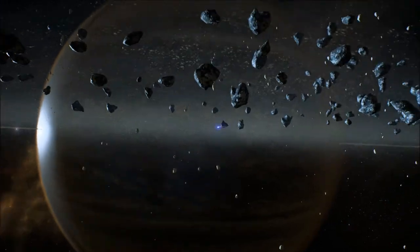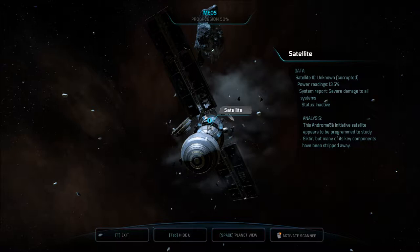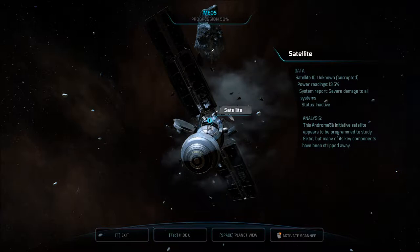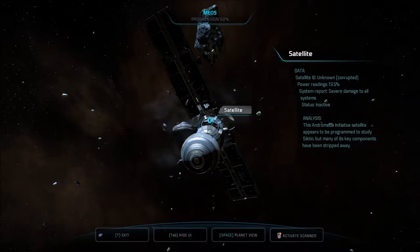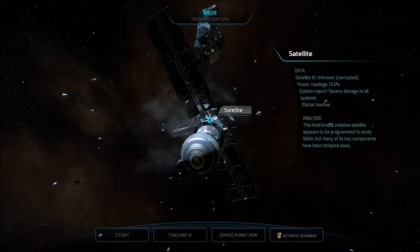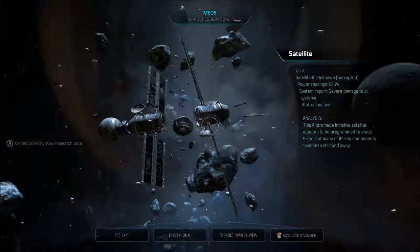Probes launched. Got a reading from the asteroid belt. Satellite ID unknown. Corrupted. Power readings 13.5%. System report: severe damage to all systems. Status inactive. This Andromeda Initiative satellite appears to be programmed to study Siktin, but many of its key components have been stripped away — by the Kett, I wonder? Get some Milky Way research data.